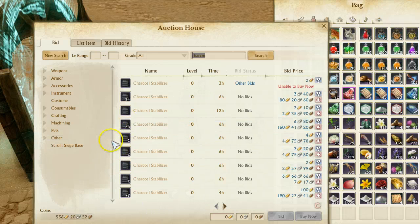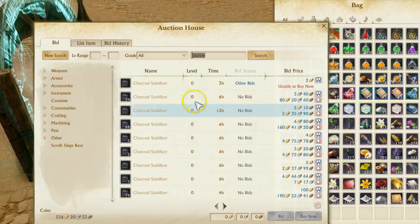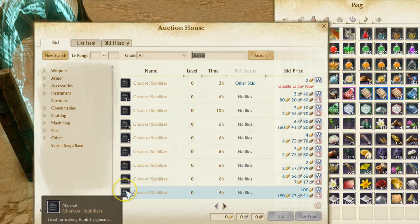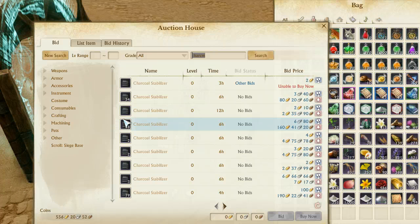Unfortunately, you won't get instant gratification — you have to wait. But tomorrow the prices will probably be a little higher, around 240 to 250. The reason they're so expensive is that everyone is now using these to craft their weapons and armors. You use a whole bunch of these to make the pigments.